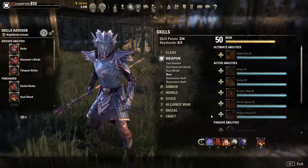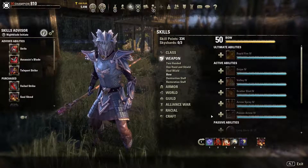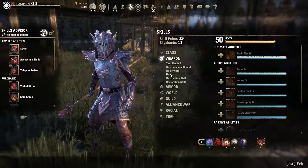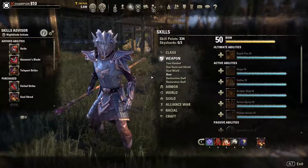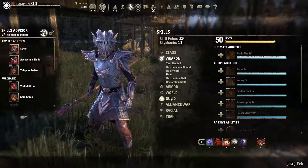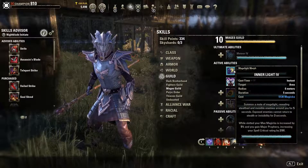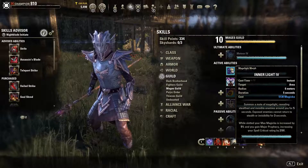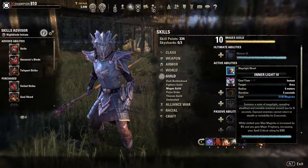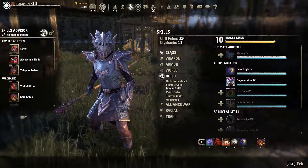Necromancers also cannot give themselves Major Brutality, so if you want to make a bow-bow stamina Necromancer, you will have a problem. Every other class can give themselves Major Brutality. And for mage classes, there is no single mage class that cannot get Major Prophecy and Major Sorcery from the first two skills in the Mage skill line.